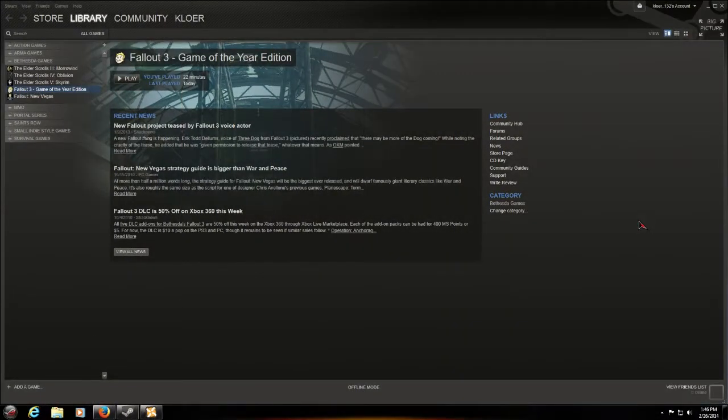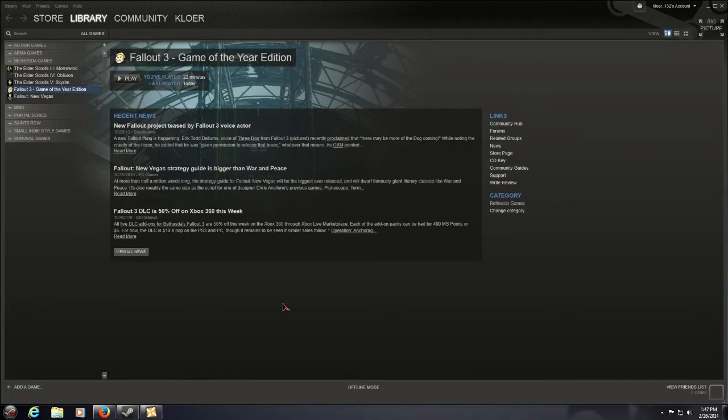Hello, this is Chlor132, bringing you guys the next episode in the Road to Fallout 3. In this episode, we will cover Mart's Mutant Mod, the compatibility patch between Mart's Mutant Mod and FWE, and then we will also cover a small side mod called the Directional Pip-Boy Light.